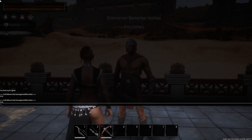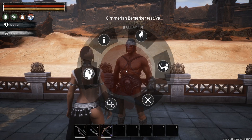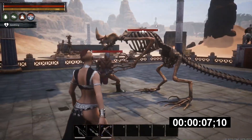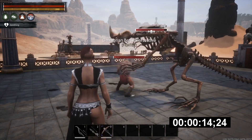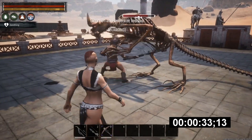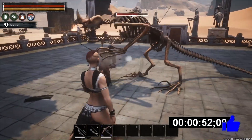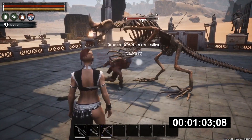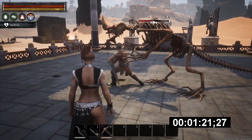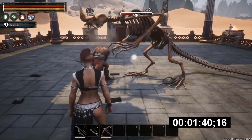Now that you have all their stats, let's jump into the testing. I'm going to have each one of them kill the brute and time how long that takes. We're going to start with the thrall spawned in test live. Let me know in the comments which one is going to be the fastest — is it going to be the test live thrall, the live thrall, or the legacy thrall?